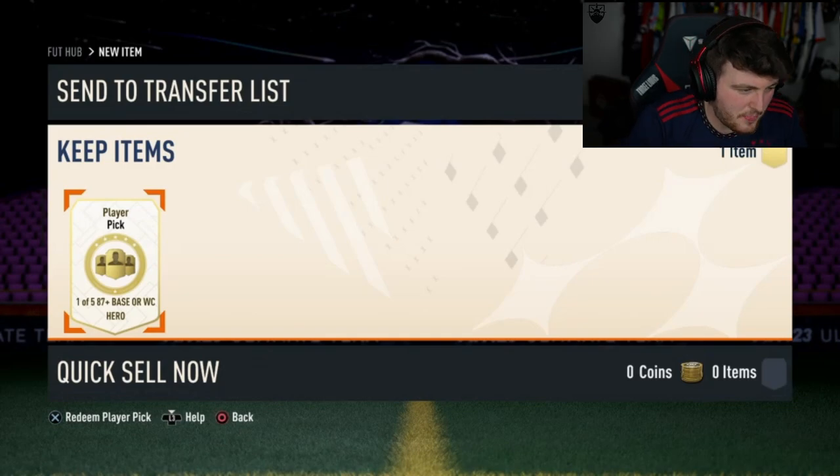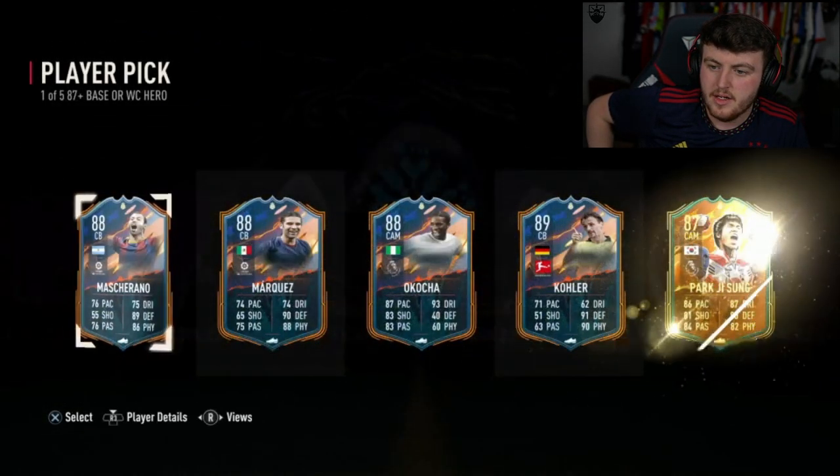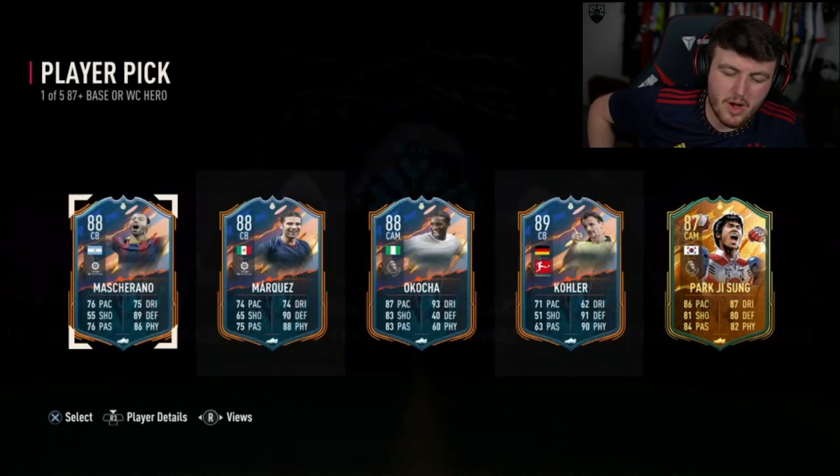Next hero player pick - we're still looking for Marquesino or Yaya Toure. A Kocha World Cup would have been class, but the normal card does not hit the same, sadly. That's our worst one so far - that is not good. I don't even know if you break even with all the players combined with that player pick. That's our first dud.